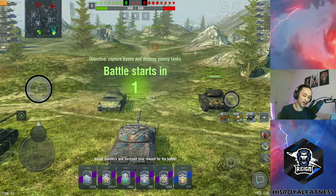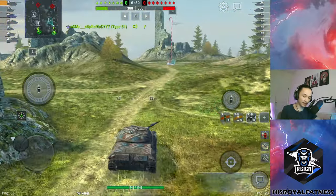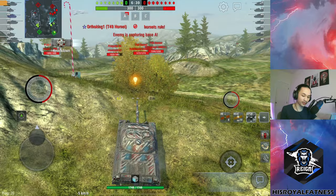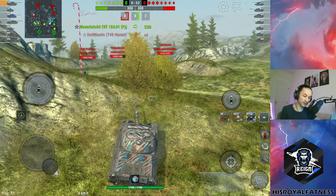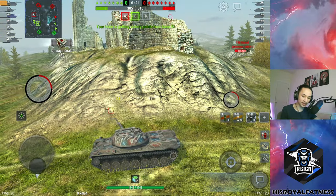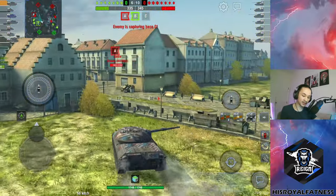Second match — we're on Middleburg. The enemy team has double T49s, a Progetto 46, and a P44 Pantera. We are at least top tier, but they have a lot of nasty little derp guns that could make my day miserable. I spawn up the hill first but a bit more passively, put a shot into the P44, and use a bush as camouflage to get an idea of enemy positions. Both T49s are on the right, P44 and Progetto in mid, and there's a Tiger II actually going up towards the hill. The Emil II looks completely isolated — I think I can push on him.